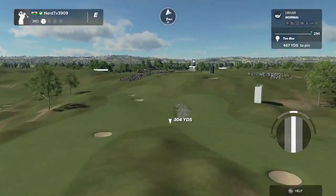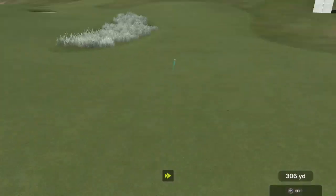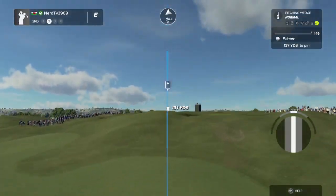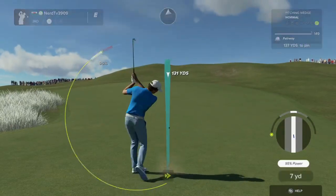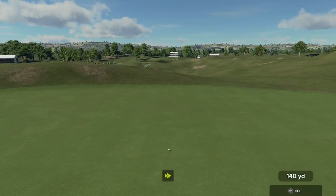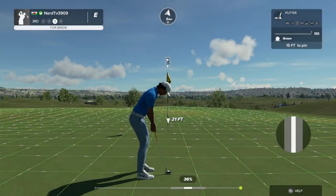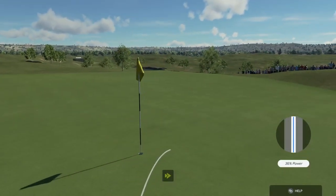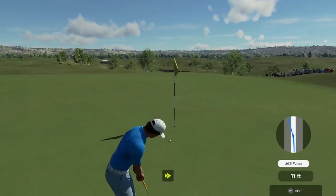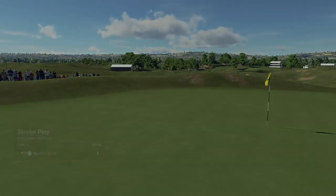We've got a long par four staring us down on this one. This one's about 135 yards to go. That was a good one. Good luck here — we've got 15 feet. And after that one, that'll keep you at even par.